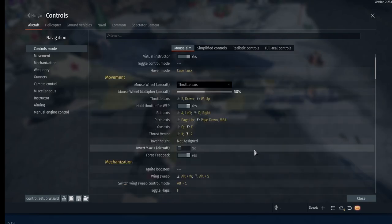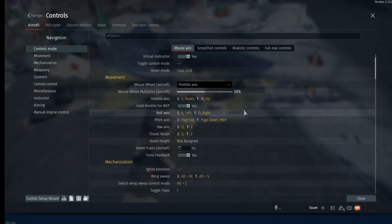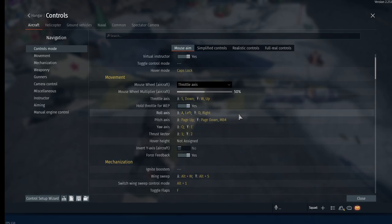I've bound my countermeasures key to S as well. The reason is: if you're using full afterburner and firing flares, a missile is going to go to the hottest point. If you fire a trail of flares you'll lead the missile directly to your afterburner exhaust and it won't help you. You need to cut your afterburner when firing countermeasures - hence why they're both bound to S.